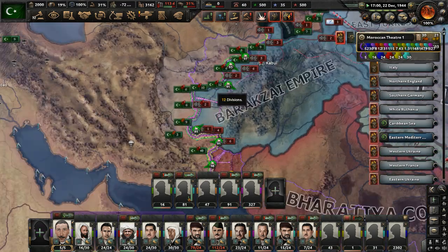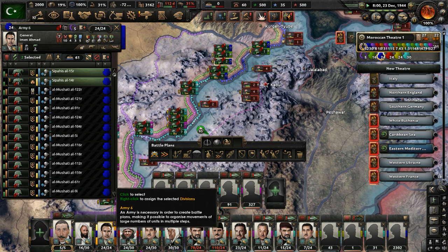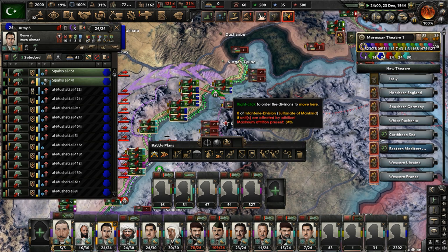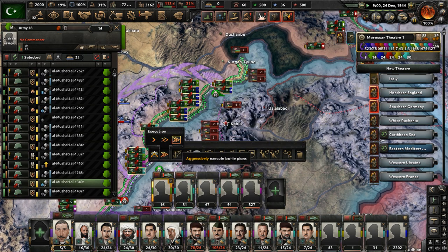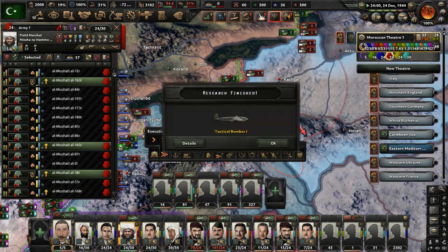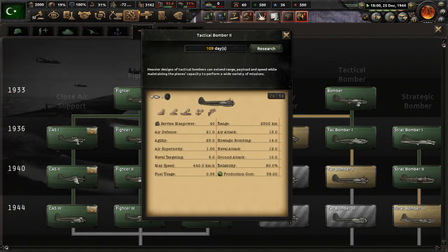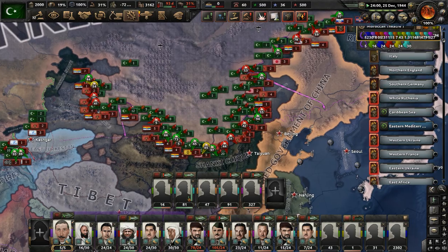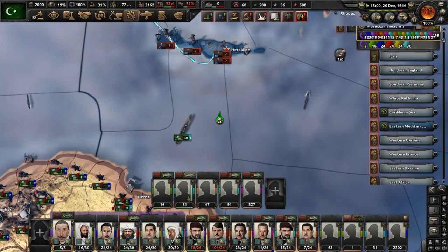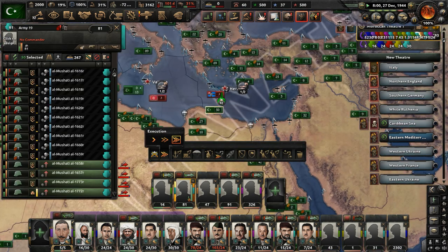Let's put these units here and move out — this is the 6th Army. Execute their plans aggressively. Have the 18th Army be more aggressive — they already are, never mind. We're pushing into East Turkestan now. We just finished researching tactical bomber tech — let's go with Tactical Bomber 2. How's the naval invasion of Crete going? That is underway and we have so many divisions doing this — we better win. That's all I can say.